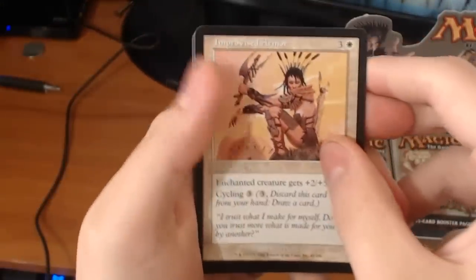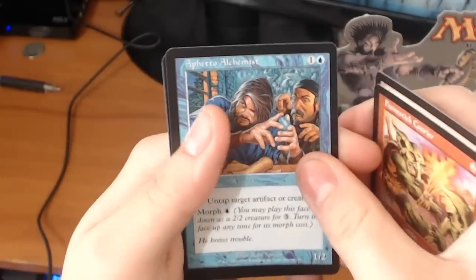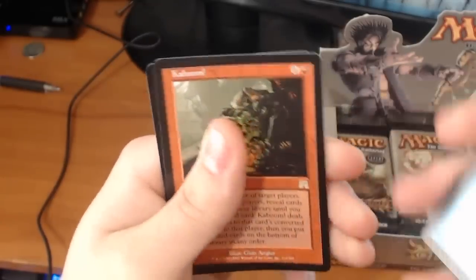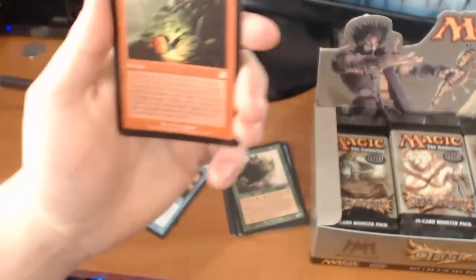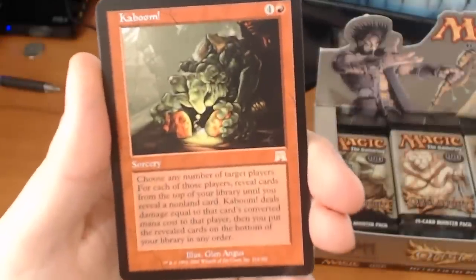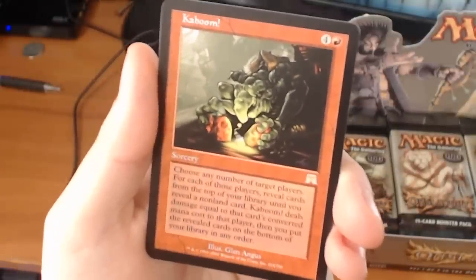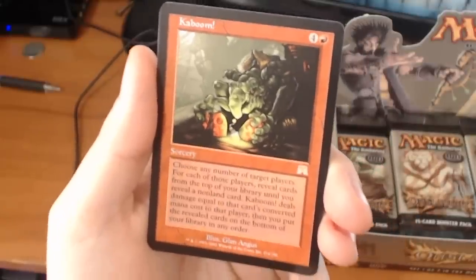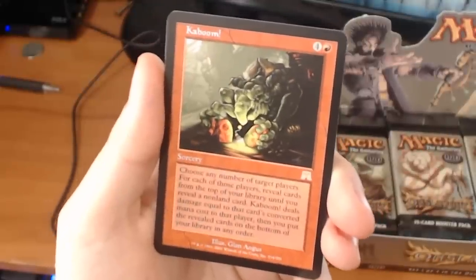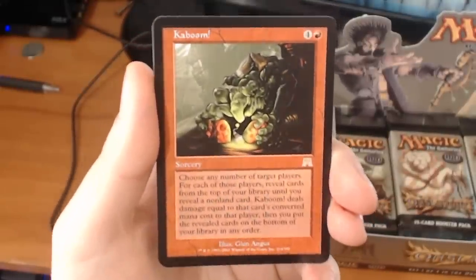Uncommons we have an Improvised Armor, a Flamestick Courier, an Alfetto Alchemist. And our rare is a Kaboom — it's a five-drop sorcery. Choose any number of target players. For each of those players, reveal cards from the top of your library until you reveal a non-land card. Kaboom deals damage equal to that card's converted mana cost to that player, then you put the revealed cards on the bottom of your library in any order.